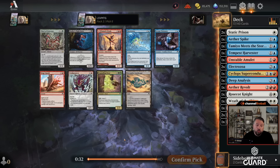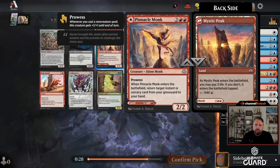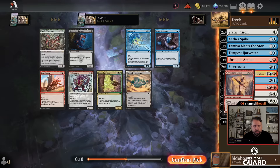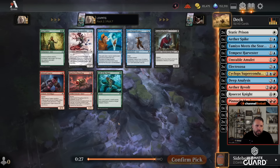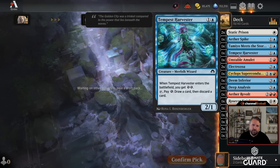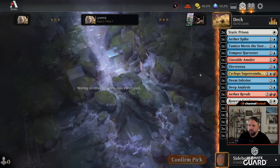Pinnacle Monk is a tapped red land but you can get an instant or sorcery back — I'll get back Decree of Justice or Wrath of the Skies, that sounds great. I'll take that over Serum Visionary and Electrozoa. Then here I'll probably take Demon Inferior — I've got card draw, cast Deep Analysis and then cast Demon Fear for one mana. Really what I'm going to be is a blue-white energy deck, maybe blue-white-red on the controlling side, which is why I took Tempest Harvester over the gargoyle. Having a wrath just goes a long way.